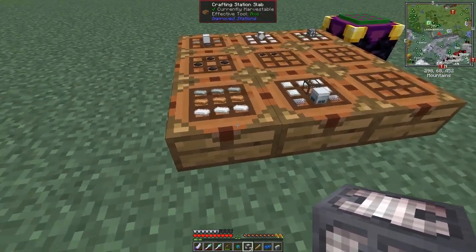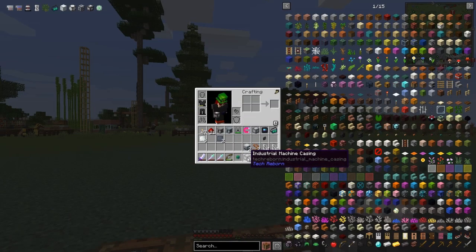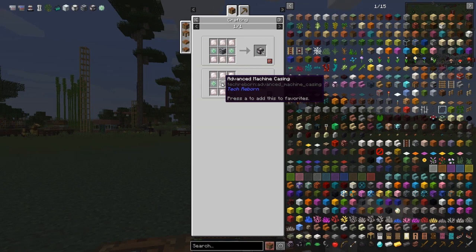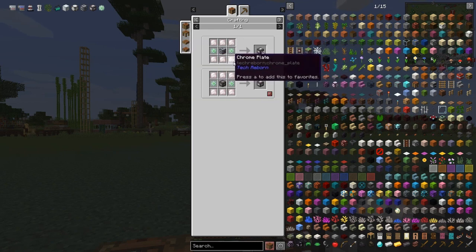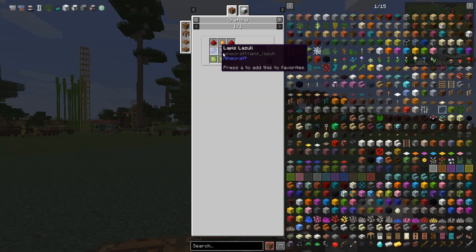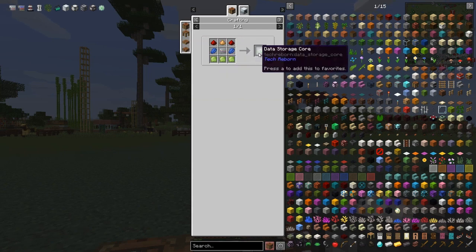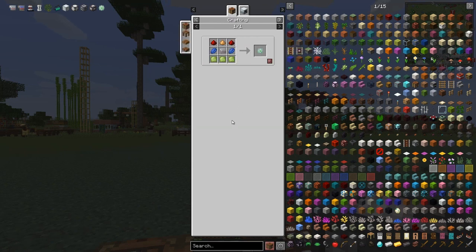Let's have a look at how we make these — looking at the recipe. This will make four industrial machine frames as opposed to one advanced machine casing. The industrial machine frame gives us four for the same items. We need chrome plates. For data storage cores, the recipe is straightforward: peridot plates, lapis lazuli, glowstone, redstone, and an electronic circuit will make one, or better, one emerald plate or two peridot plates. I don't have much use for peridot, so that's a useful thing to do. Let's go back after that.